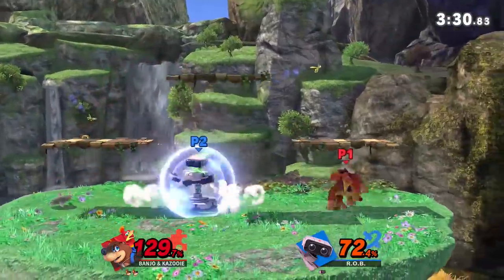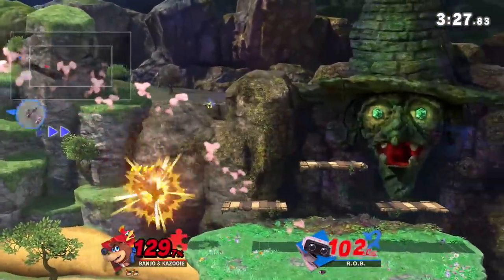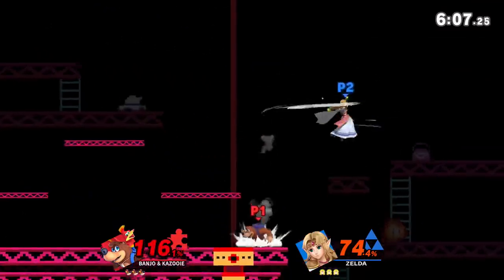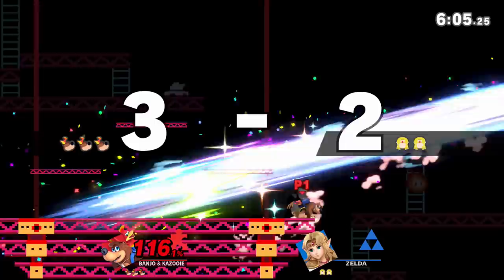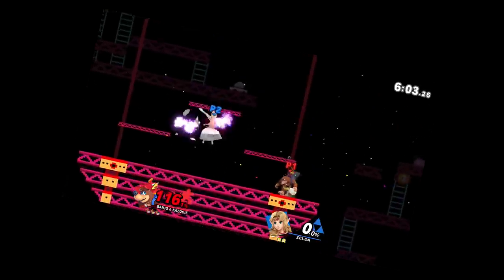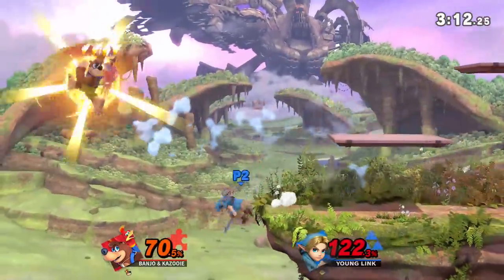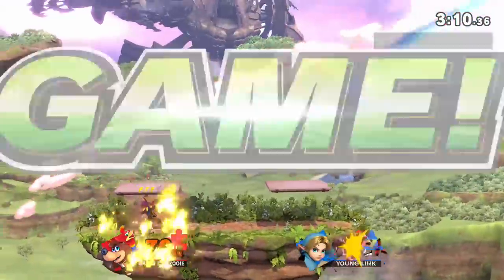Banjo and Kazooie are for you if you want a fun, goofy character that gives a lot of room for creativity — if you ever wanted to watch a bear smack people over the head with a bird he keeps in his backpack, basically a wake-up option for your inner child. So if you're sold on this bird-bear combo, we've got a little starter guide for you.